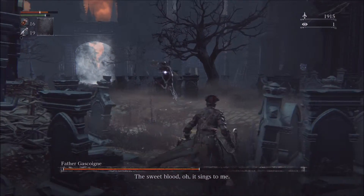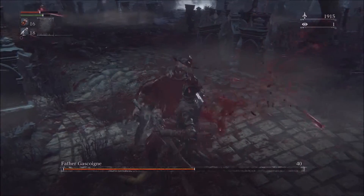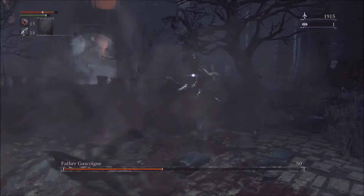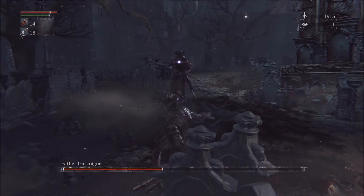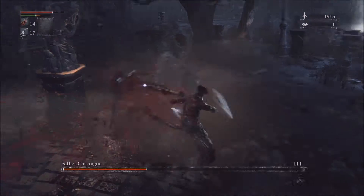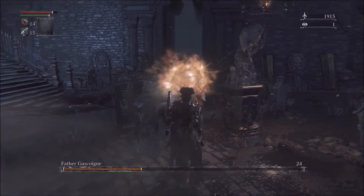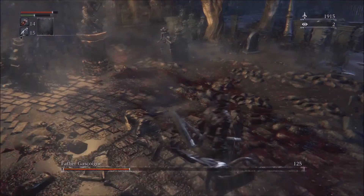When he switches to two-handed mode, that's even easier to parry. Notice that after you dodge any combo from Father Gascogne, he's open to one or two attacks, and then move back out. When he starts transforming, you want to move out of the way, otherwise you'll get hit and take damage.